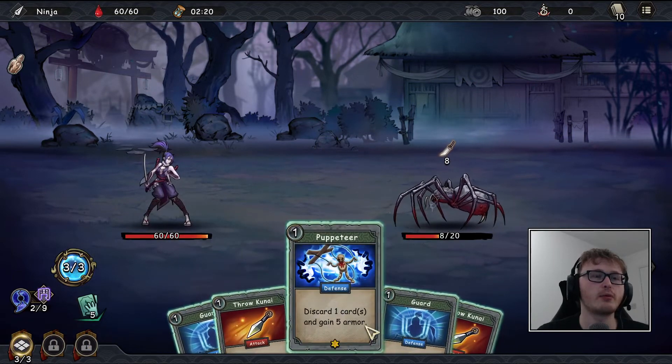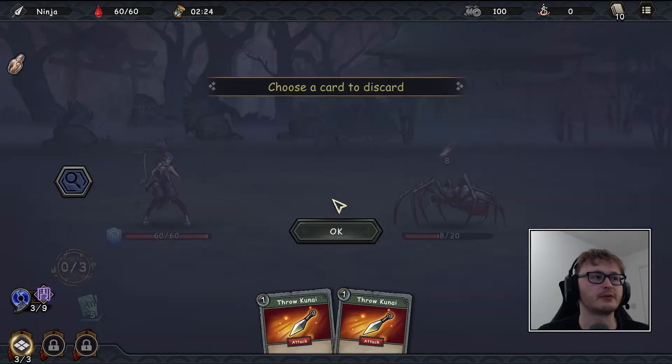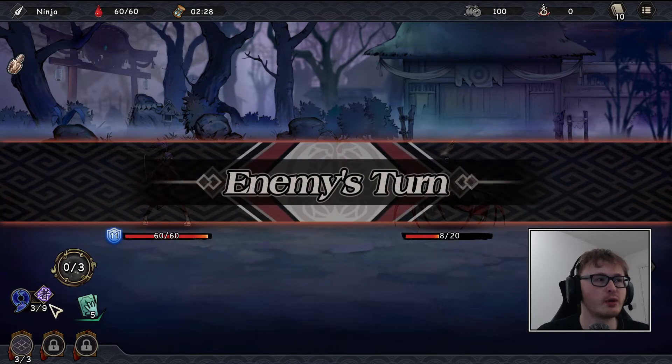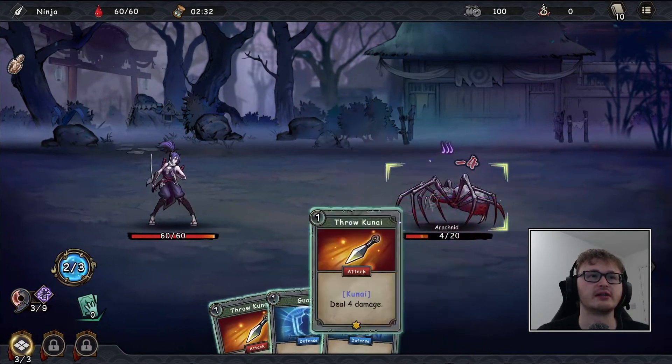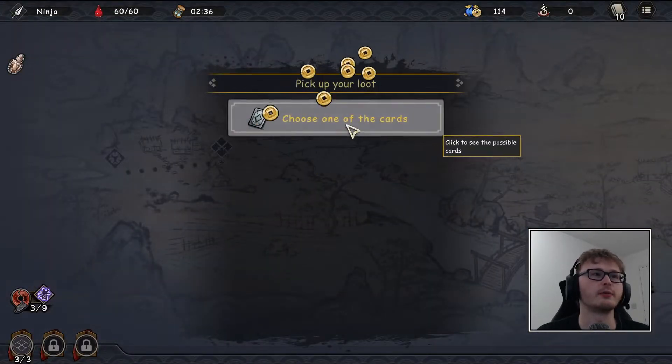If we do three guard cards, that's a second mantra sign — we can actually see it building up, with three blue pieces because we used three blue cards. We'll do guard, guard, then puppeteer and choose a card to discard, then end the turn. We're building up the genjutsu fairly easily.